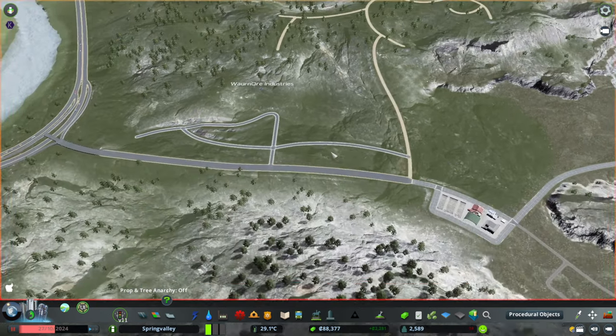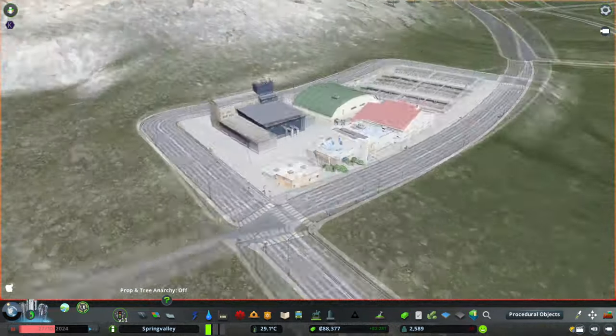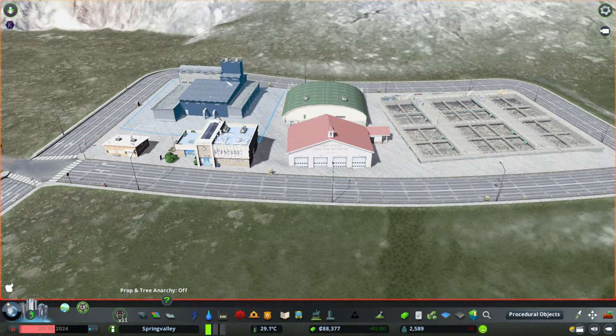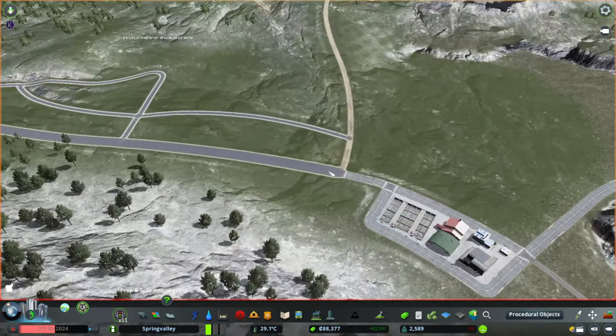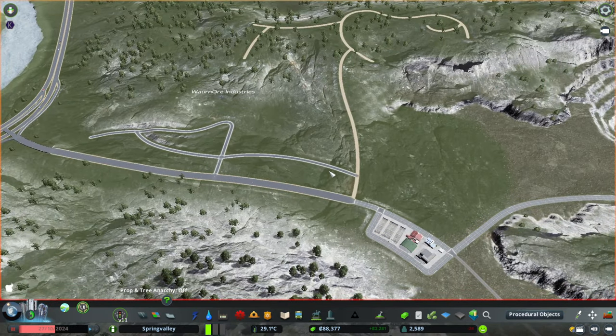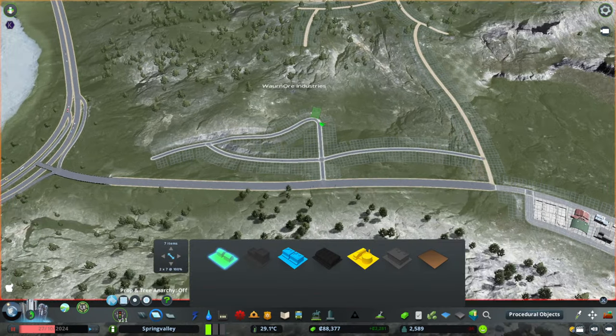Alright, we have the roads in. We have an area down here for almost all of our services — I did put some water over here as well: fire, police, medical, recycling. And I'm realizing we don't have any power over here, so I'm curious how well it will carry over with just the mod. We've got some roads — let's get some zoning happening.